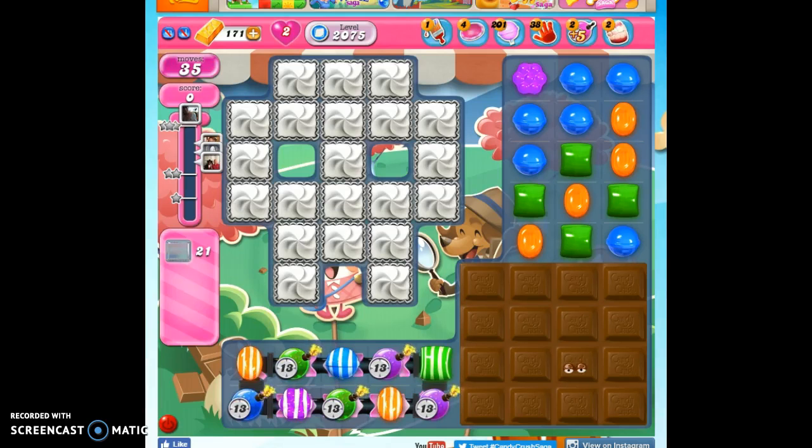Hi friends, this is Susie, your Candy Crush Guru, here to help you solve the puzzle of level 2075, where we have 35 moves to clear out 21 Jolly and reach 42,000 points.